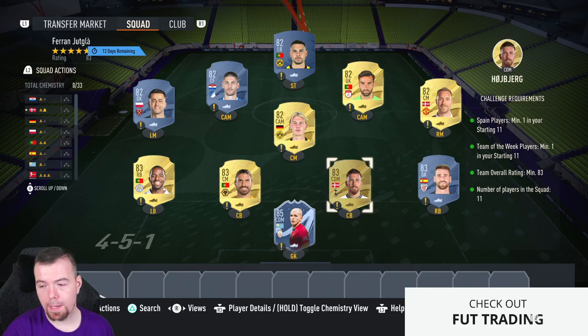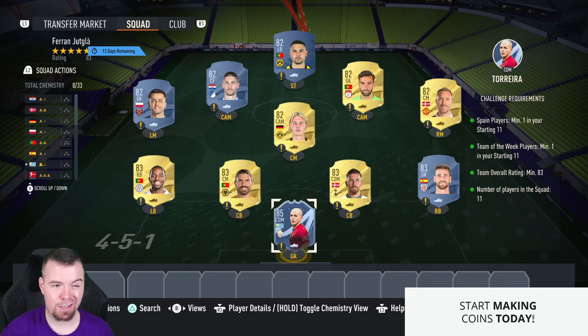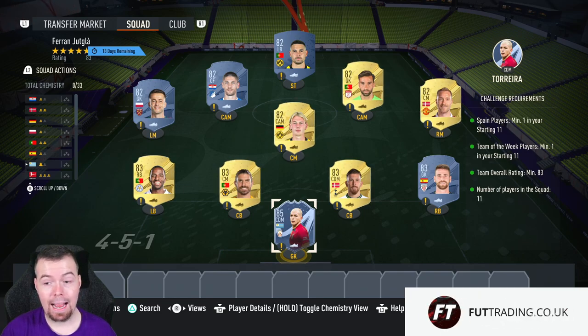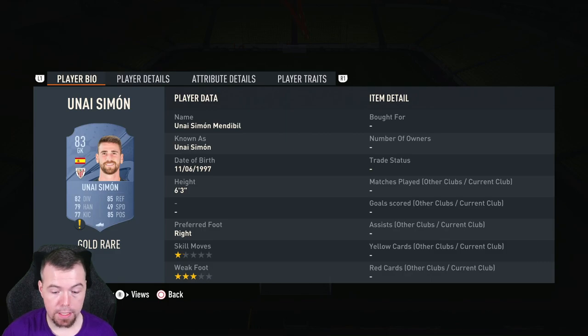For the requirements, you need one Spanish player — Simon is one of the cheapest 83-rated Spanish players at the moment. Team of the Week minimum one — Torreya, or however you pronounce him, is the cheapest 85-rated Team of the Week card at the moment, at around 900 coins.